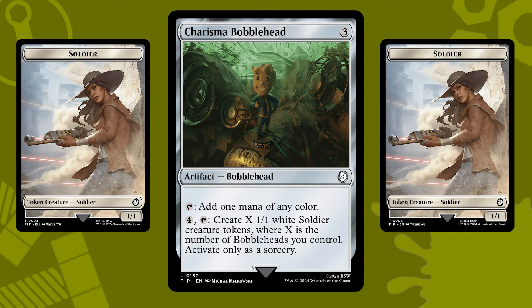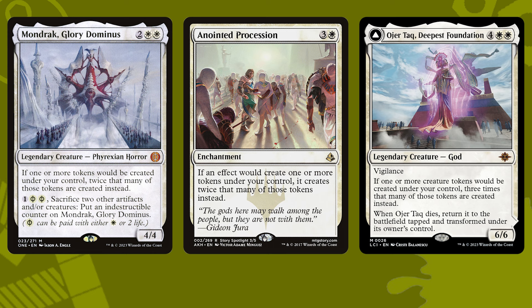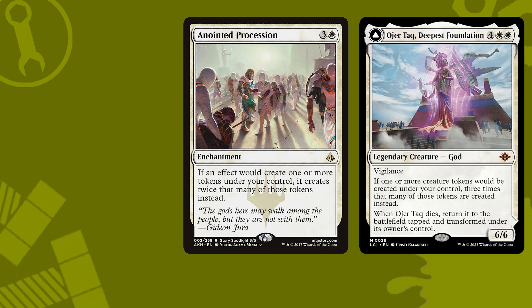Even better if we enhance the number we're creating, with a Mondrak, Glory Dominus, Anointed Procession, or Orah's Talk. This could make us 14 tokens, or even 21 tokens on activation. White loves its tokens, so if we're activating the Luck bobblehead every turn and missing out on each roll of the dice, we can still activate the Charisma bobblehead and go wild with it. It's good to hedge your bets when you're relying on luck.